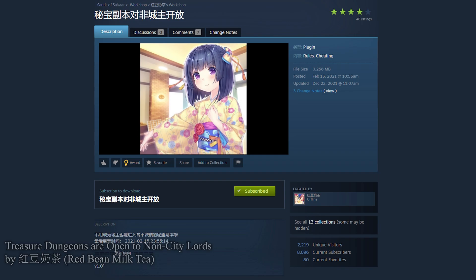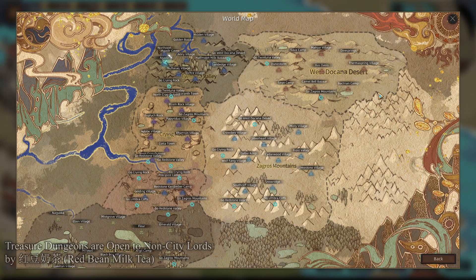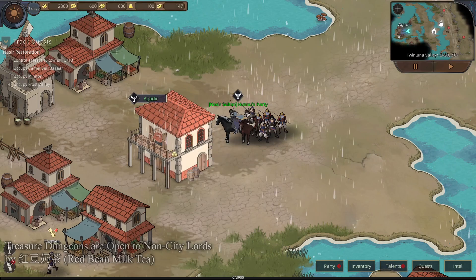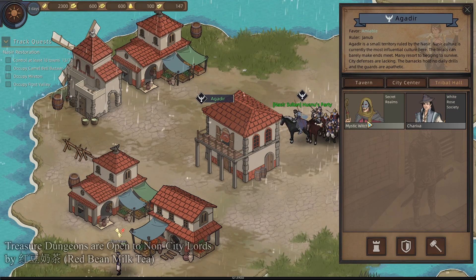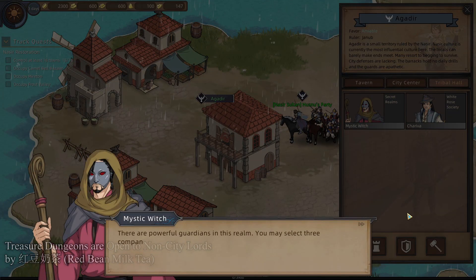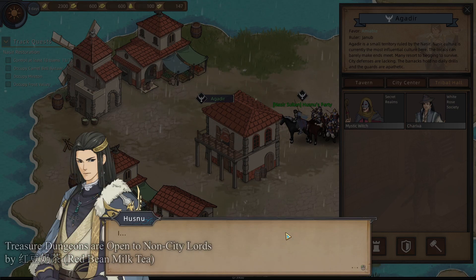Treasure Dungeons Are Open to Non-City Lords by Red Bean Milk Tea. The modern Sands of Salazar game is a little bit harder to tell cities apart from outposts. In the earlier version I had played, instead of being called something like Misty Village, it was called Frost Valley North Outpost, Frost Valley West Outpost, or something like that. The reason I'm bringing this up is the outposts themselves do not have something called a sanctuary — sanctuaries are only properties of the main cities. Agadir is a main city, Northport is not. If we go to Agadir, go to the tribal hall, you'll find somebody called the Mystic Witch. It's essentially a one-room dungeon where you fight a super powerful boss monster.